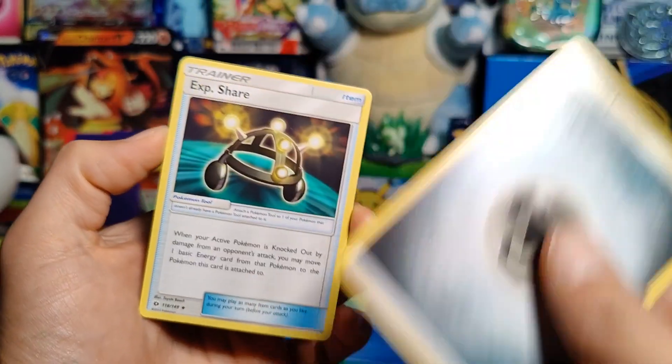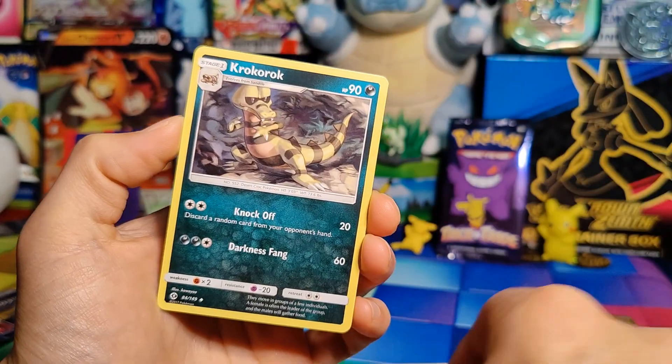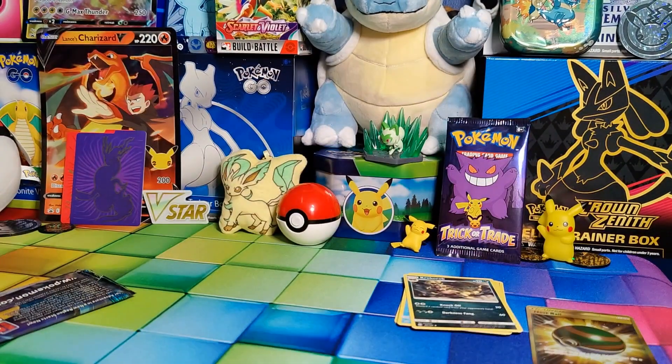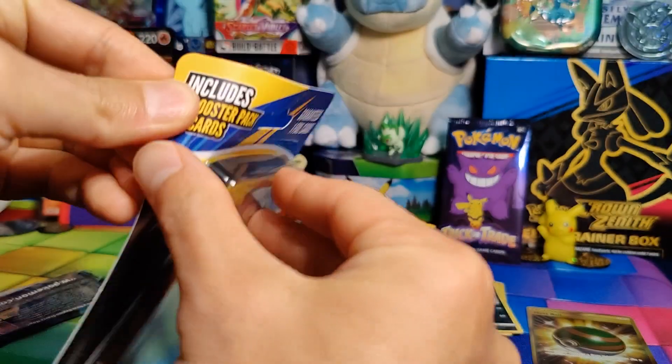We also got a Steel Energy, an Experience Share, a Pelipper, and a Croker Rock. Pack number one was pretty sweet — pulled a Secret Rare right off the bat, which is, in my opinion, pretty nuts. So let's get to the second pack of Sun and Moon.